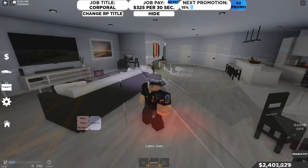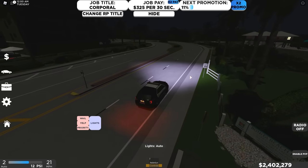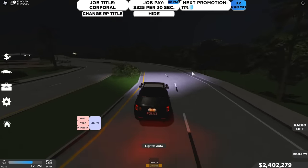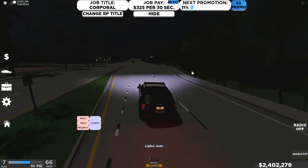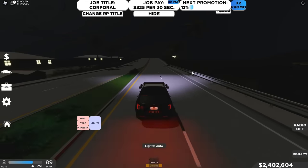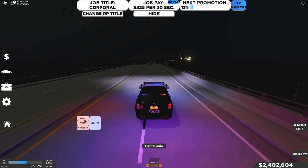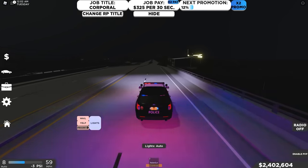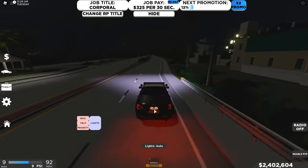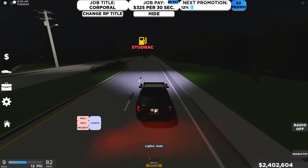Now I'm going to jump back to spawn and take you to see a house. We're back at spawn — just head towards the dealership direction. I'm going to fast-forward a bit. Oh, before that — if you're in a police car, click on the lights to enable them and you can choose different sirens: wail, yelp, and priority.